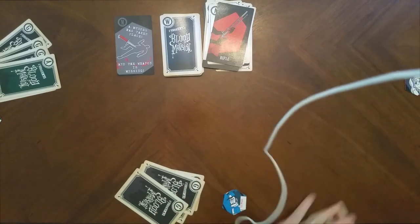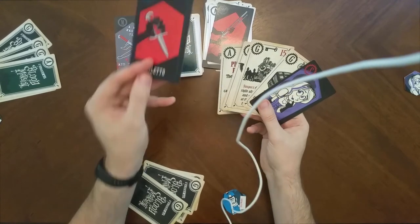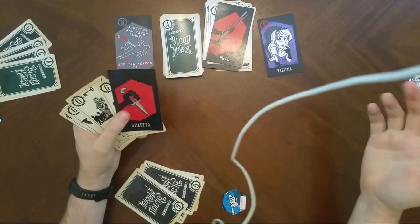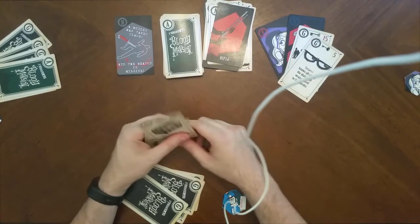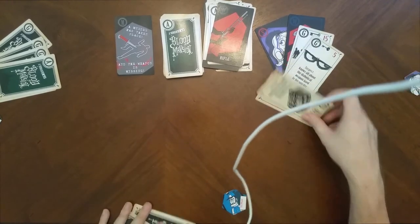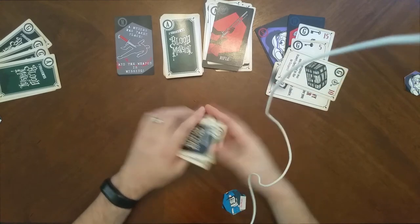Tabitha draws the next card — it's the stiletto! She can now reveal to everybody that she did it. She had the stiletto and the two keys to the door — she escapes, locks everybody in, and gets away with murder while everyone was busy accusing each other. The narrative text is more relevant for the accusation scenario than for the murderer escaping.